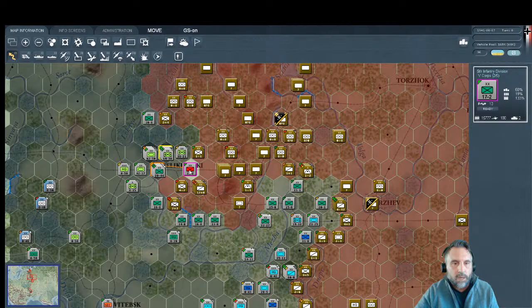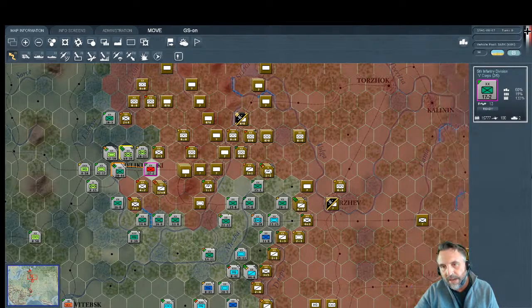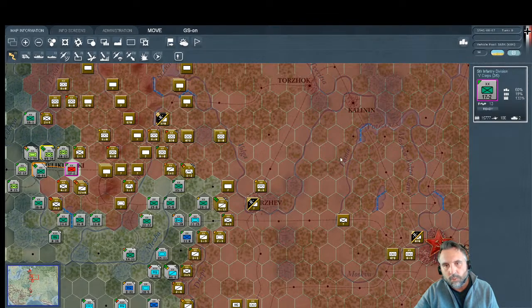Both headquarters have already moved so we won't get support units regardless. The temptation is to attack these mauled, nearly enveloped units that look low on supply. Let's do a hasty attack to knock them back, then have the panzers scatter these units and try to get as close to the target hex as possible — a direct run for Second Panzer — to execute the envelopment north of Moscow.